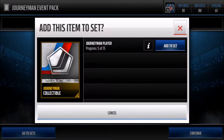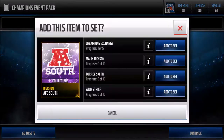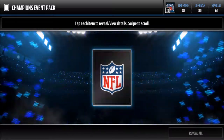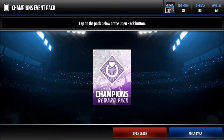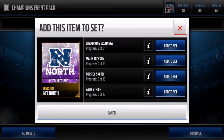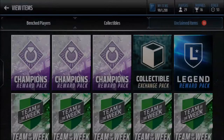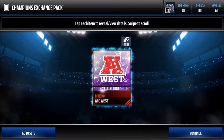Up to the champions reward packs — we get NFC South, so we're going to do the exchange. Another champions reward pack: NFC South, doing another exchange. NFC North — oh my god. NFC North again. Open pack — give me something I don't have. AFC West. I'm just gonna start putting them in instead of exchanging them.